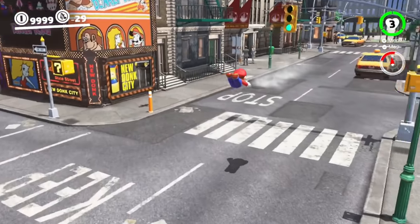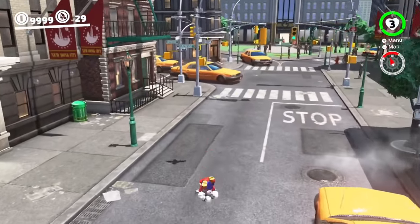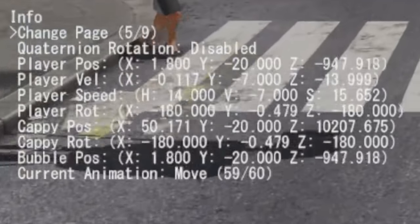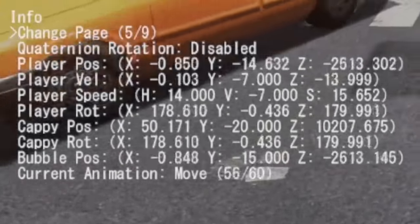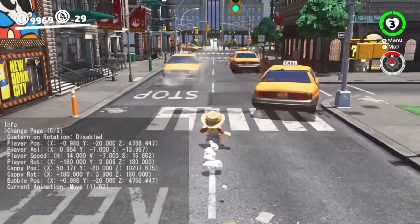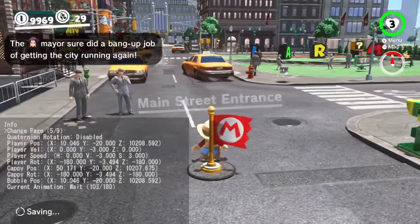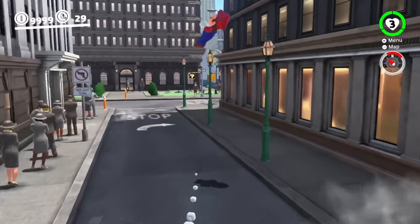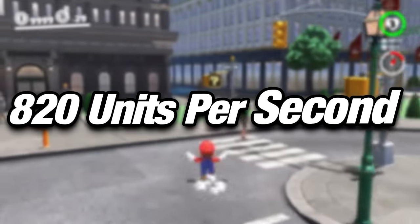For the longest time I've been really curious about this question, but haven't had a good way to approach it. Thanks to the Odyssey modding community, we now have access to tools that give us information about Mario's coordinates and other cool stuff like that. Using it, we can run down a street in New Donk City, see where he starts, ends, how long it takes, and then we know that Mario runs at around 820 units per second.